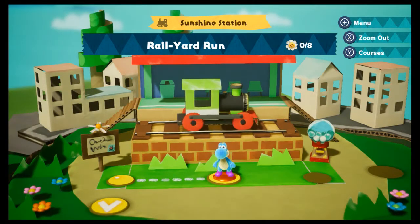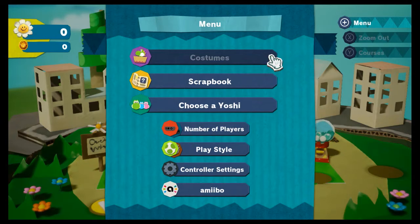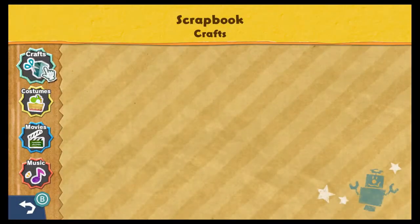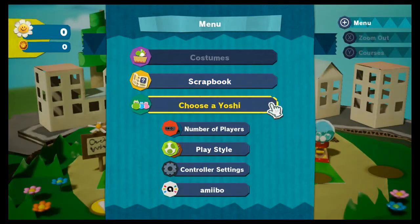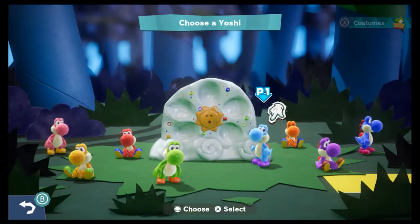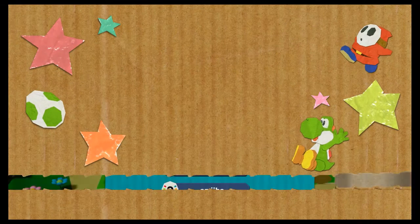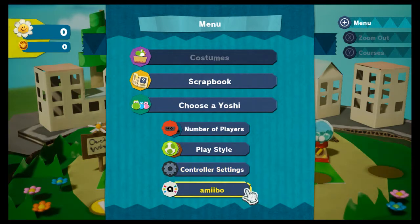Let's see what options we have in our menu, just so we can see what we're getting into with this game. I am playing this blind — I did not even play the demo that was available in the eShop. We have costumes. We do have a scrapbook which has the various things we've collected, like music and stuff like that — of course we have none right now. You can change your color, which is cool. Is this going to take me back to the forest? Let's just go back, because I want this Yoshi for sure. That is cool that you can change it any time. Number of players. Play style. I don't have any Amiibo — I think they're a cash grab piece of garbage.